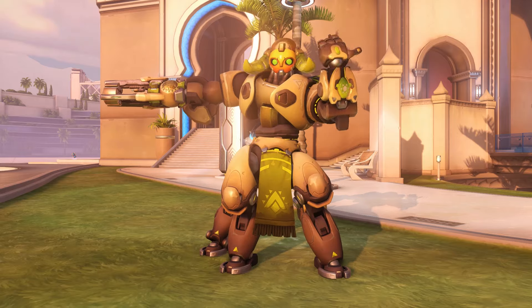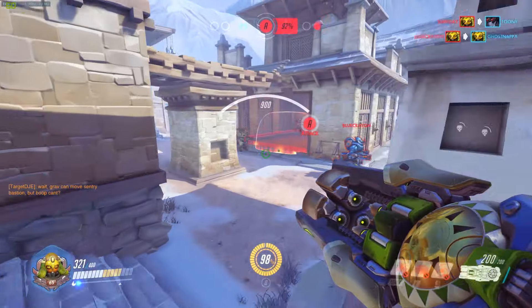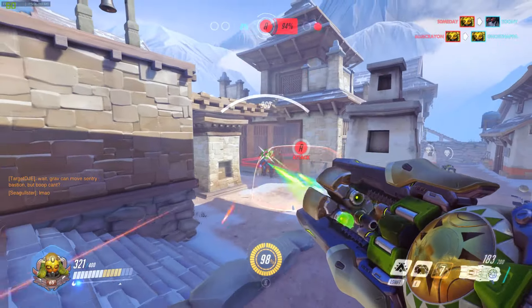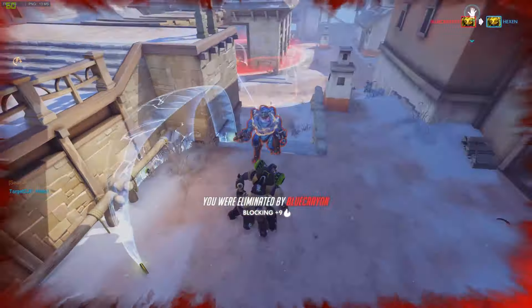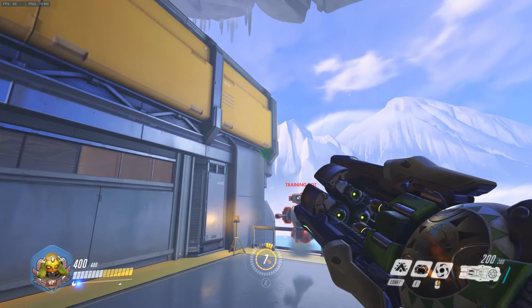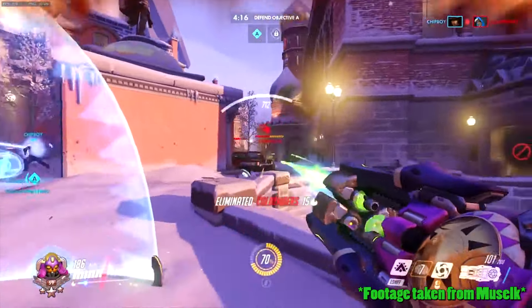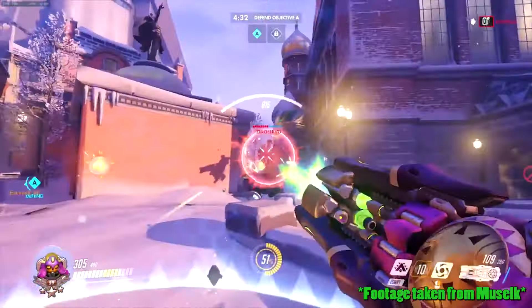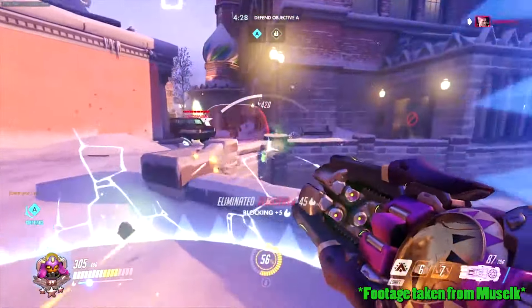Orisa has one more ability: HALT, or right click. HALT fires a mini Graviton charge that, if it makes contact with the environment, will suck anything that's not a teammate within a small radius towards the center of where it landed. Also, while the Graviton charge is in the air, you can right click again to pull any enemy unfortunate enough to be close to it towards the center of the little ball of HALT.